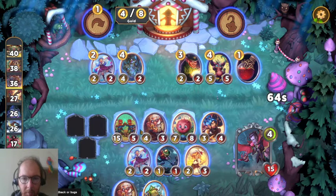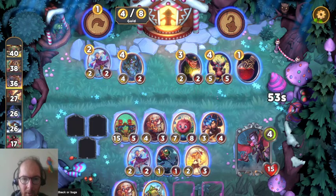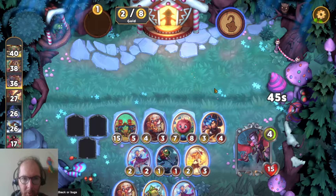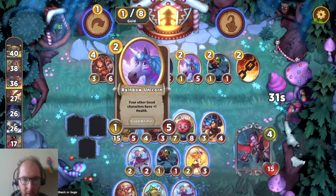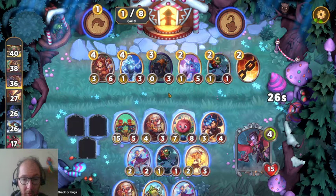I don't think the Dwarf Crafty is working out for us because we haven't managed to get anything to trigger on treasures. Let's have a look at what's in the shop. Whenever one of your characters survives damage, it gets plus attack. Support plus five health.